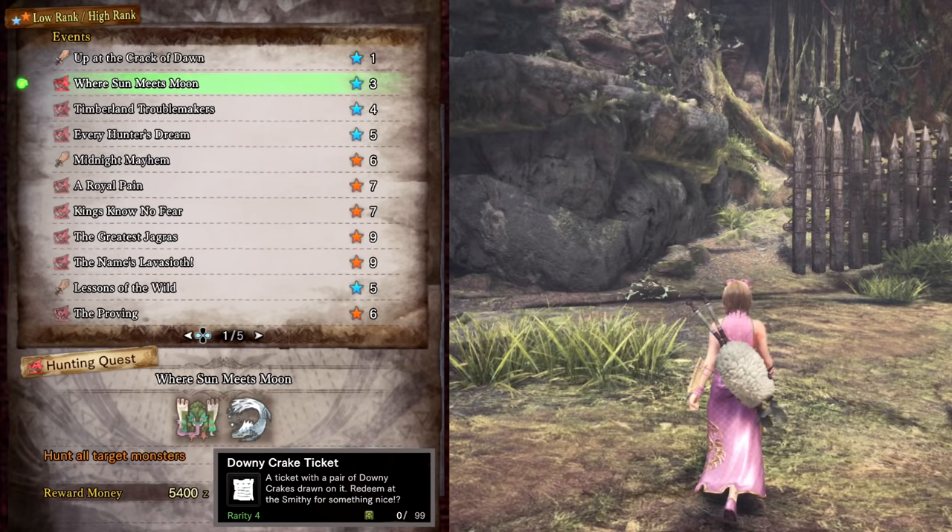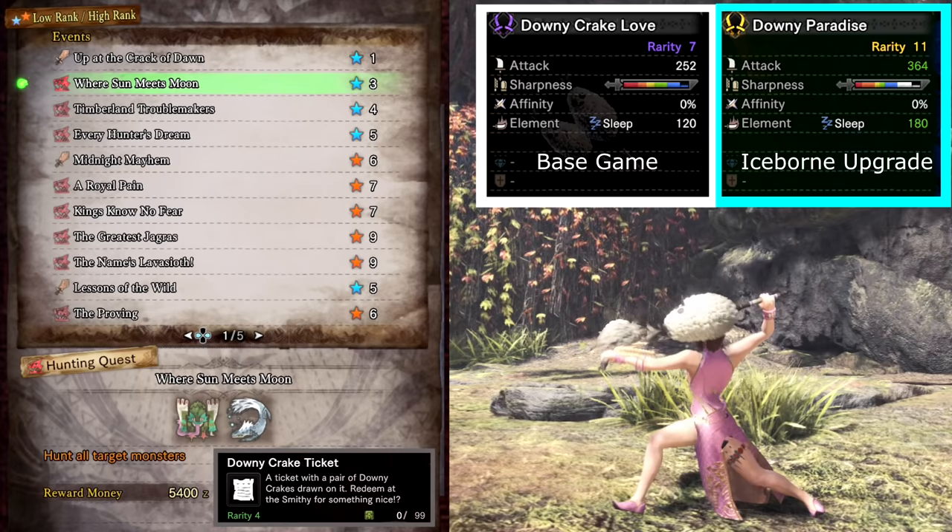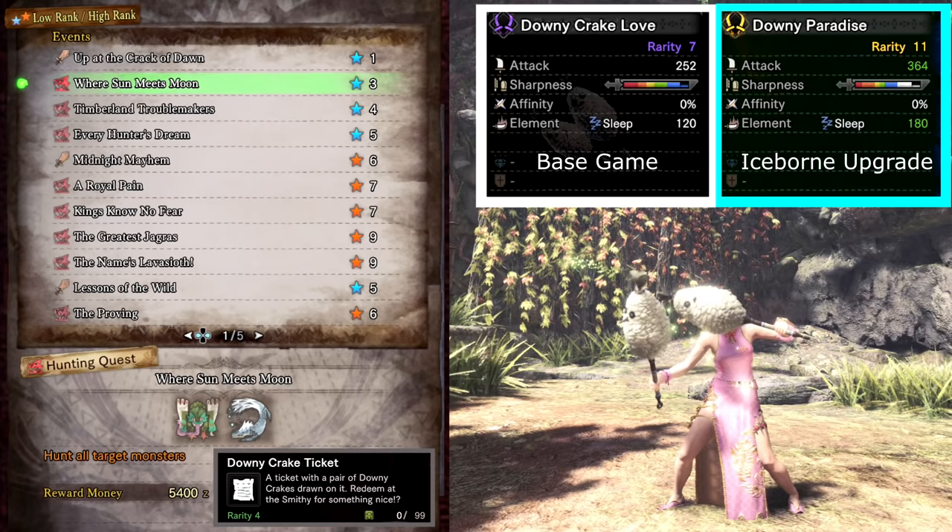One thing to note about layered weapons is that materials get refunded if you want to change your style, however you will need extra materials if you want multiple weapons with the same design. You can only apply a layered weapon design to weapons of the same type. Where Sun Meets Moon drops Downy Crake tickets. You can use these to craft the high rank Downy Crake Love Jewel Blades, which can be upgraded in Iceborne to master rank, and also made into a layered weapon costing one ticket each. This item is super cute and leaves a trail of fluff when you use them.